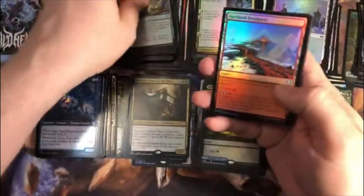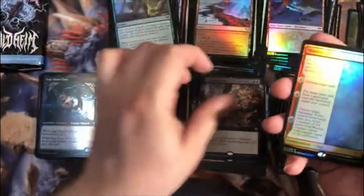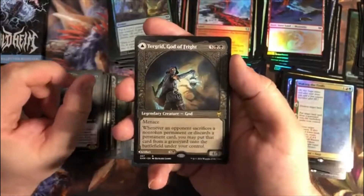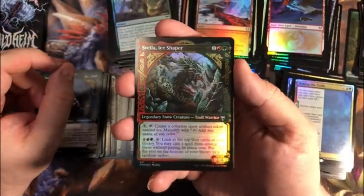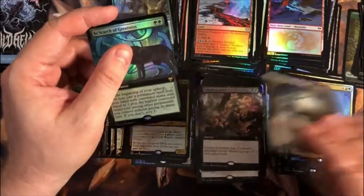Pack eleven — two packs to go. Harald Unites the Elves for our first rare. Extended Art Crippling Fear. A Foil Waking the Trolls — finally getting into the doubles again. Mort of the Frost. Turgrid, God of Fright Showcase, with Turgrid's Lantern on the reverse. Foil Svella for the Uncommon Showcase. And In Search of Greatness for the Foil Extended Art — also a suitable title for opening these boxes.